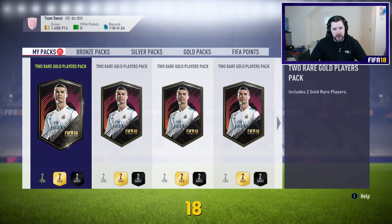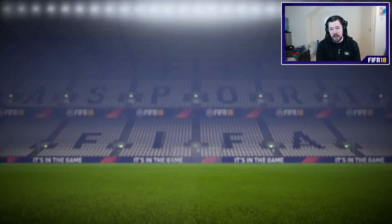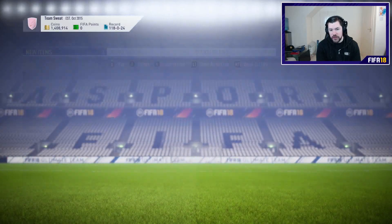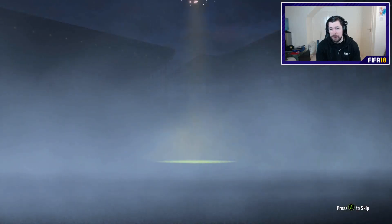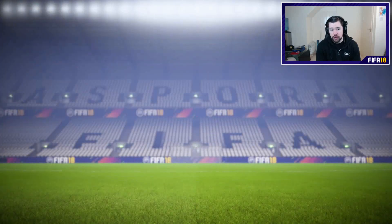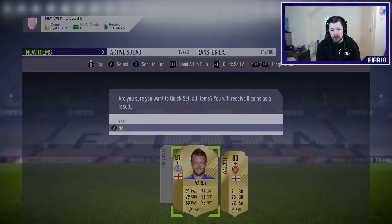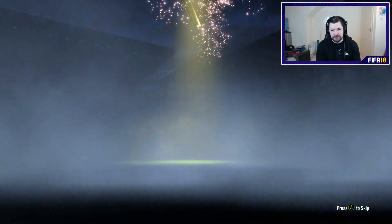We get a couple of players we didn't have — that's always nice. 21 to go guys, 21 to go. 100 packs will be opened in this video. One special card has come out. I don't think we've got any walkouts yet. I think our highest valued player is Kyle Walker, maybe Anthony Martial — I don't know what the values of those two guys are. Our highest rated card so far has been Vincent Kompany, and we've got one special card. That is it.